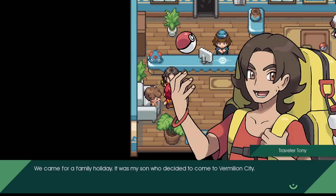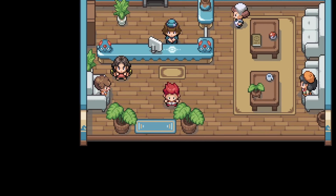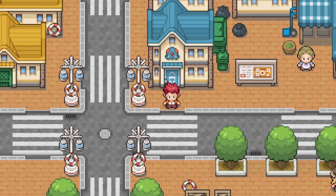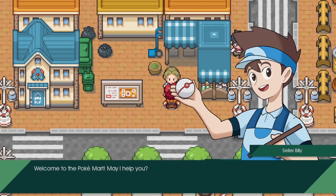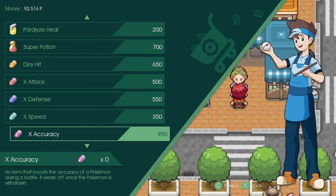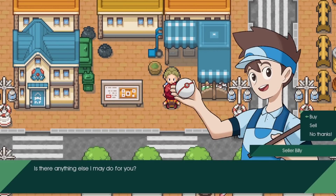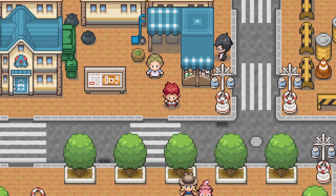A family came here for a holiday - it was the son who decided to come to Vermillion City. Vermillion's pretty cool. Let's check out what this building sells - it's the PokeMart, but it's become like a little outside stand rather than an actual PokeMart.